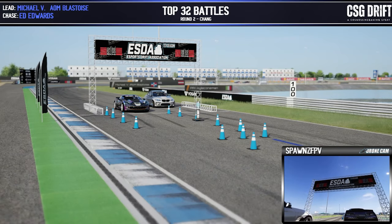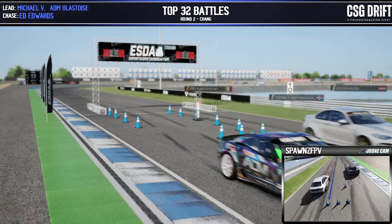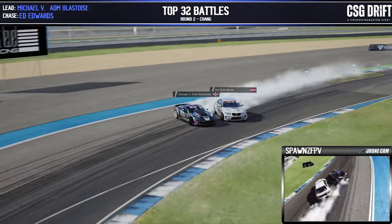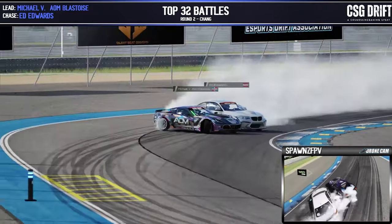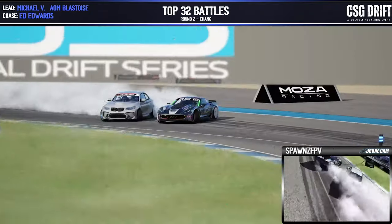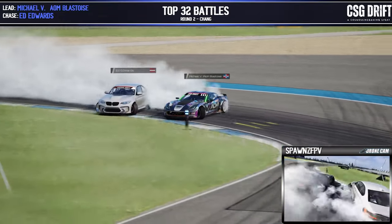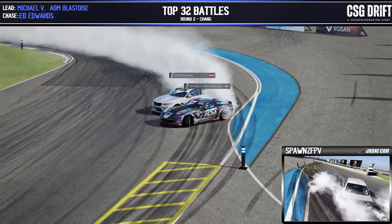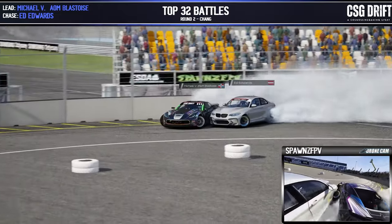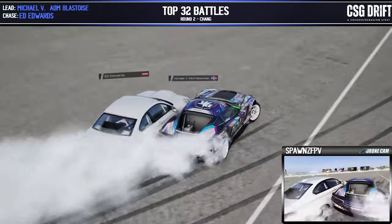Michael D facing off against Ed Edwards. Michael D in that D7 Corvette, Ed Edwards rocking the BDC F-22 Euro Fighter. Nice solid line there by Michael D coming across those first three zones. Ed Edwards doing a great job calculating that angle and keeping his distance. Nice d-cell coming around and out the other side they go.